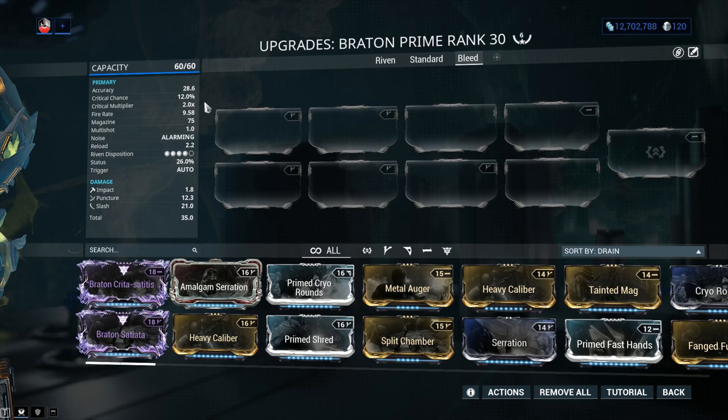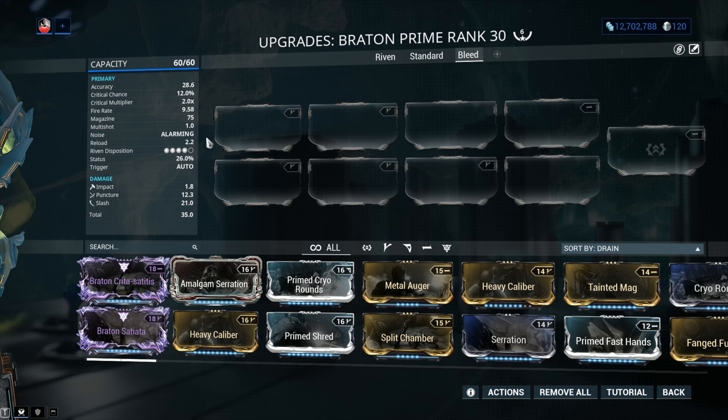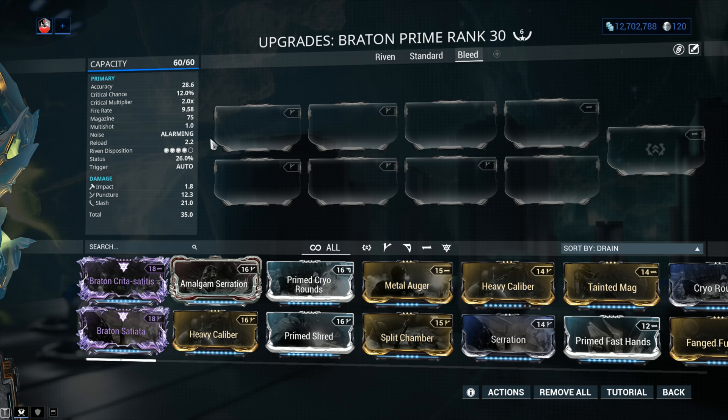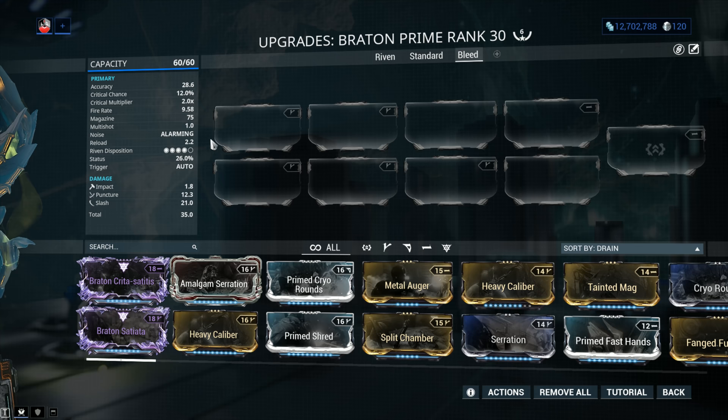Fire rate of almost 10, a magazine of 75, multi-shot of one bullet by default, noise is alarming, and reload is 2.2 seconds — just a smidge on the lengthy side. Riven disposition is 4 out of 5. If you're still unfamiliar with Rivens, check the linked tutorial. With 4 out of 5, Rivens will definitely be worth picking up, provided they don't cost too much. Price is a bit subjective — I personally never paid more than 350 plat for a Riven.